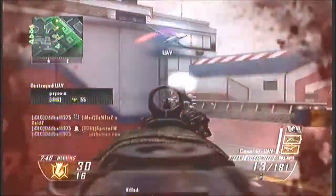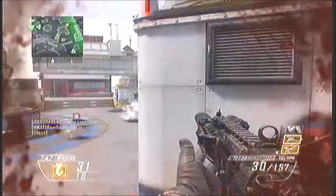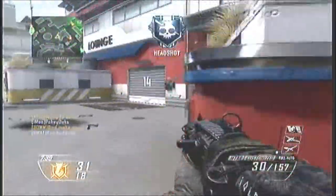The class is very simple: Ghost, Toughness, Scavenger, Attack Mask, a C4, an EMP, and an M-Tyre with stock and suppressor.